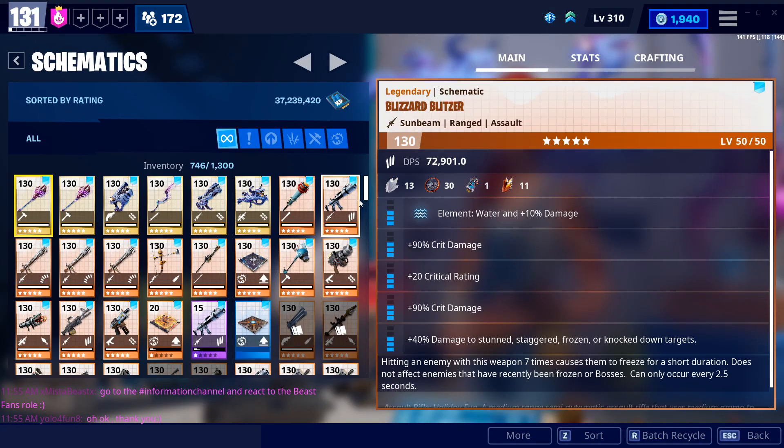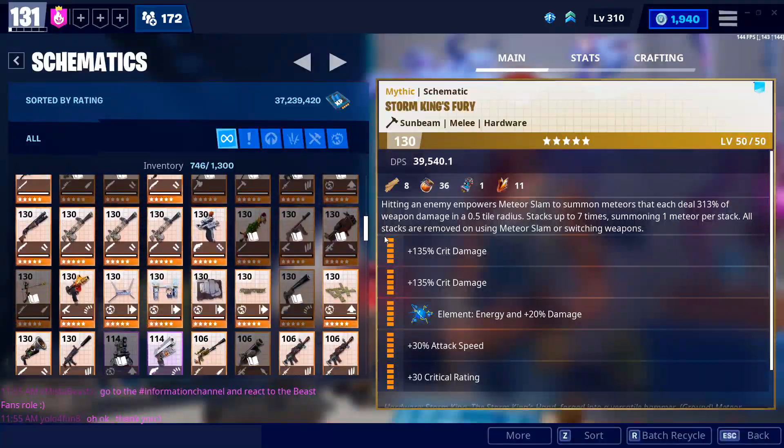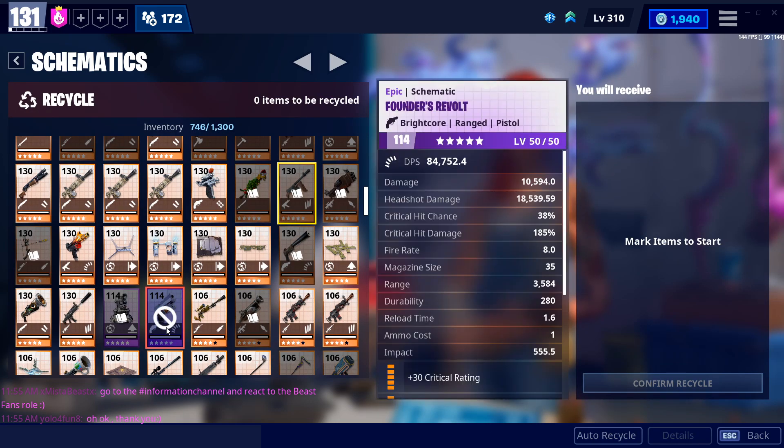Unfortunately this doesn't work with weapons that you can't put in the collection book. If you go to recycle here you can see that certain weapons like the Founders Revolt are locked. You can't put it in the collection book and unfortunately mine is stuck with Brightcore. Hopefully this trick helps you guys out.